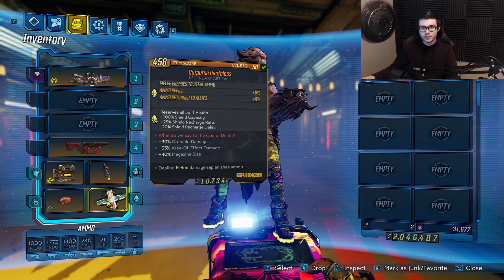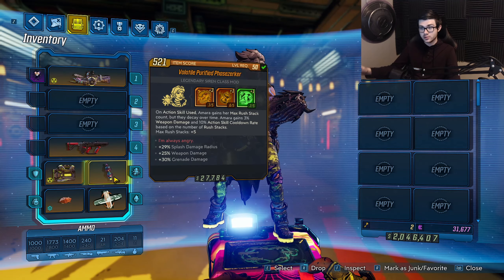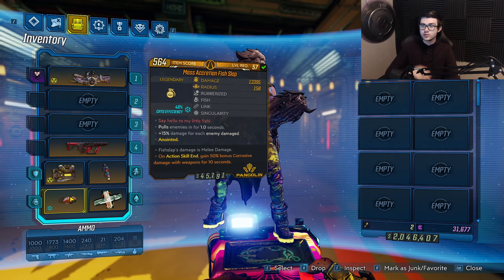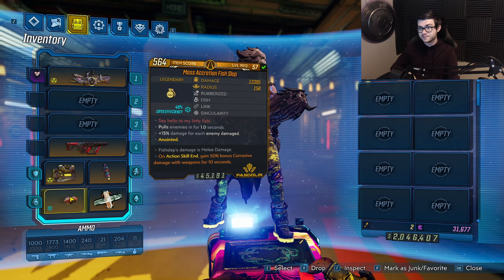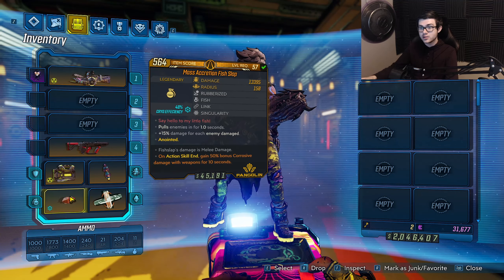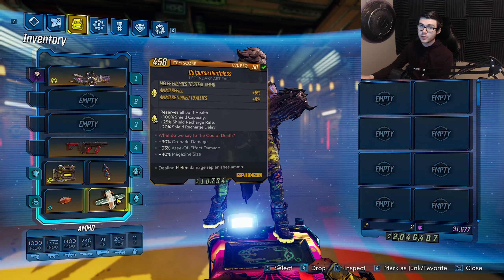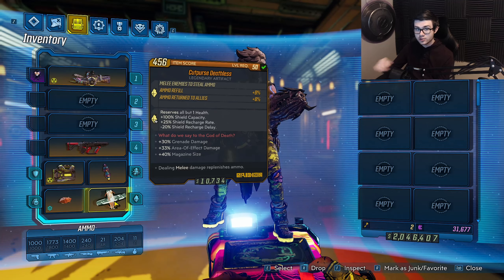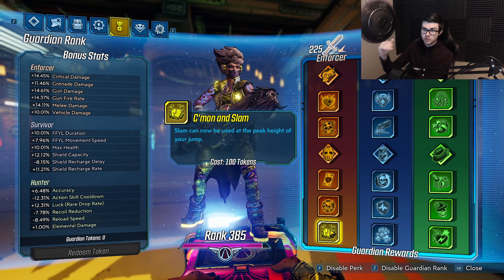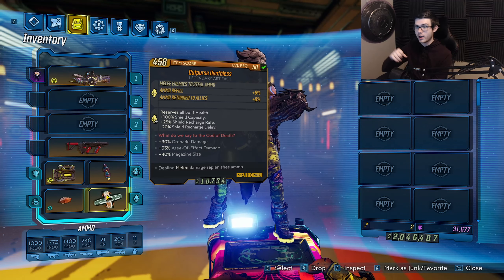We have a Phase Zerker class mod here, where we're getting 29% more splash damage, plus 25% weapon damage, plus 30% grenade damage. Splash damage and weapon damage make the Yellowcake even more dumb. For the grenade, we're using a Fish Slap with an anoint to get 50% bonus corrosive damage, which is very good for things like the Takedown. The Fish Slap actually does melee damage — since it's doing melee damage you can proc your Cup vs. Deathless artifact, so your melee, your grenade, and your slam can all proc the Cut Purse artifact.